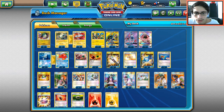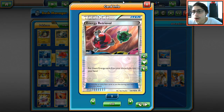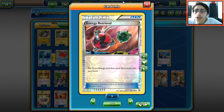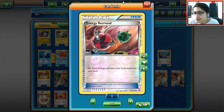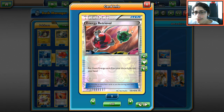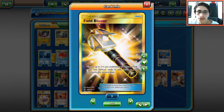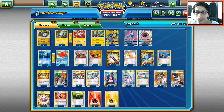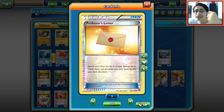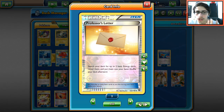Moving to items: three Energy Retrieval to build up Rayquaza every turn. It's not a supporter so it doesn't waste our Fisherman play. Four might be better but we go three today. Two Field Blowers — Garbodor can shut down Magnezone, which would make the deck fall apart. One Professor's Letter is great to grab two energies, especially that fire energy since we play more lightning than fire.